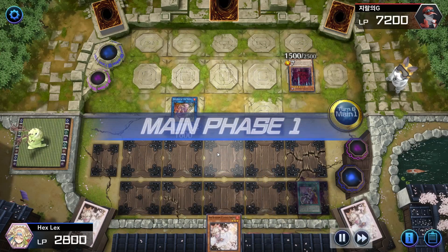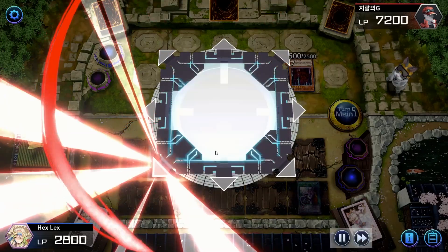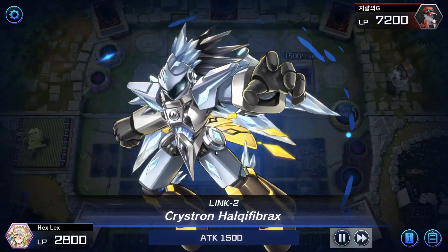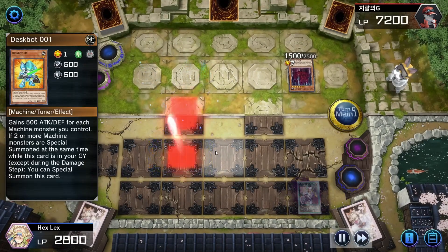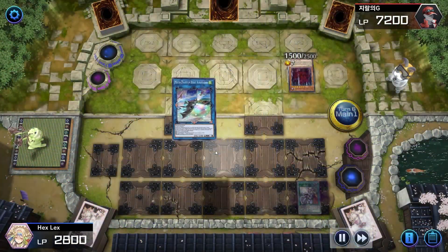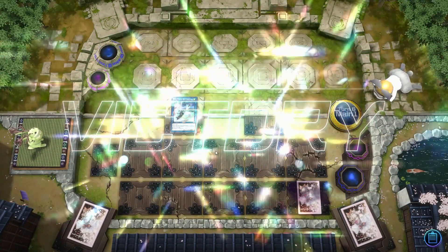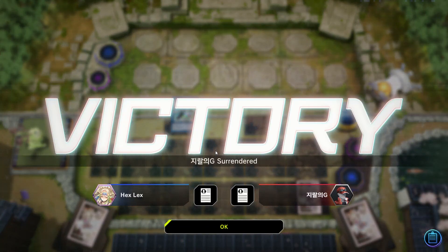They don't have anything else and just pass. I rip Ash off the top, still have Cross Out set, and my opponent only has one card in hand that could even conceivably be a threat. I just straight up normal summon and go into the Halqifibrax line — activate Halq, go for Deskbot, link into Auroradon. We should all be familiar with the Halqifibrax line by now. My opponent gives us the win at that point. I really wanted to show this game because it illustrates how powerful Cross Out can be in this matchup even without ever flipping it up.